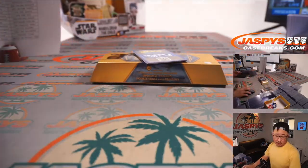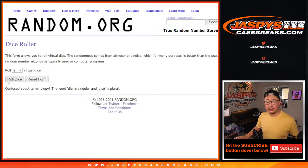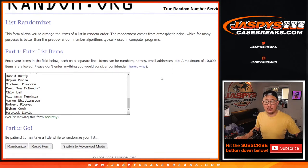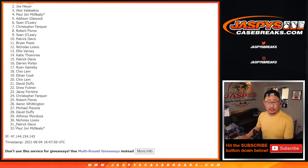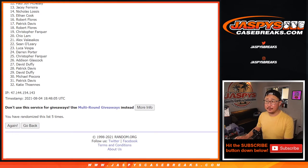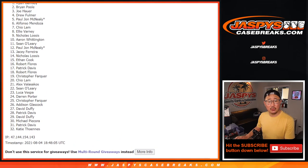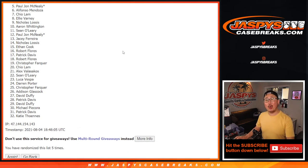We've got to randomize these points to somebody — 400 points, winner take all. Let's go back to the list and grab everyone's names. Name on top after five times. Congrats to Ryan Gamsby — 400 points going your way. I'm Joe from JaspiesCaseBreaks.com. That was a brand new release, Gold Standard Football. Thanks for watching, thanks for breaking with us. I'll see you next time for the next break. Bye-bye.